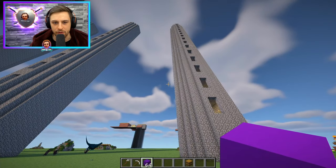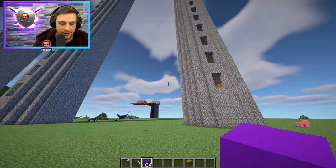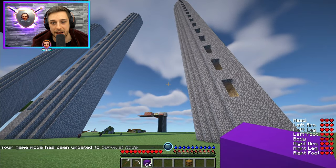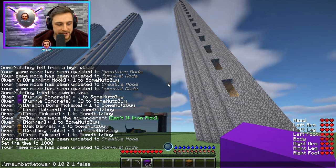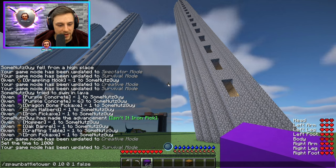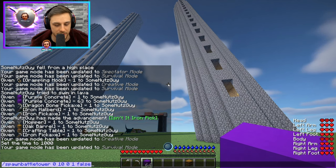We're going to talk about a couple of different ways to do this, depending on what you want to achieve, how much of the loot you actually want to get, what stage of the game you're at, etc. Firstly, I'm using commands to spawn these battle towers. I'll put the command in the description below. It's basically just forward slash spawn battle tower, coordinates X Y Z, number one to make sure it's a regular upwards battle tower with a golem at the top, and false — can't remember what that's for, but you need it.